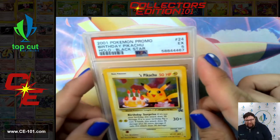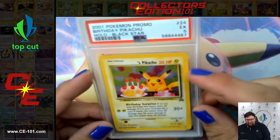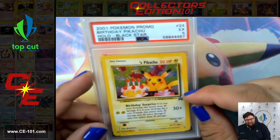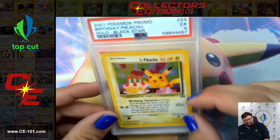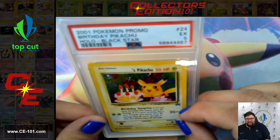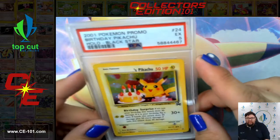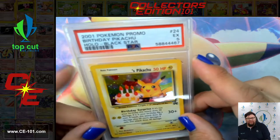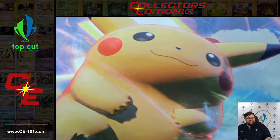The first one I'm going to start off with is a Birthday Pikachu. Came back at 5 on the grade. This card is a fantastic looking card. I do believe these were originally given out for promotional events. And a lot of these are so hard to find in this condition, even though this one came back a 5. Because much like myself and many other children when we were younger, we would all write our names in up at the top, because that's kind of what they wanted us to do.